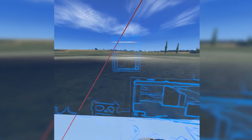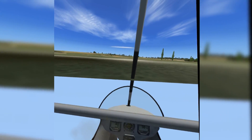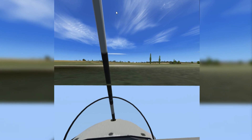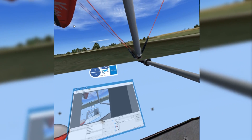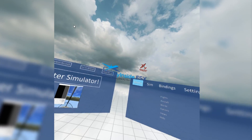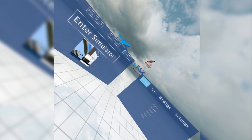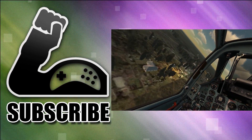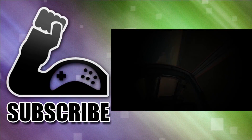That covers pretty much all the basics with Fly Inside Flight Simulator X — this is an initial impressions video rather than a full review. Grab the free demo, head over to the website, create an account and give it a go to see how it runs on your computer. Make sure when you launch it you're not launching through Steam but through the Fly Inside Flight Sim X icon, with Steam VR running — otherwise it might load up in Big Picture mode. Check it out and thanks for watching.